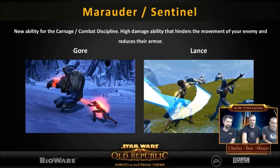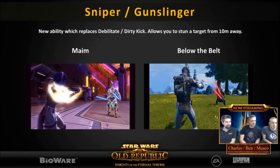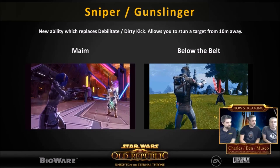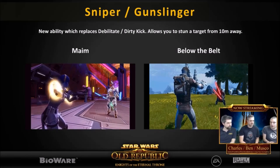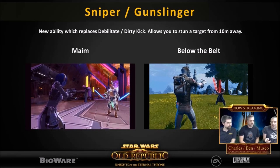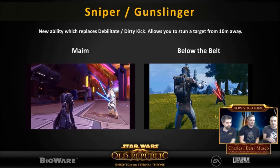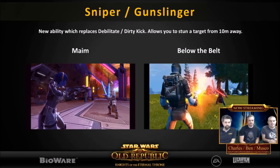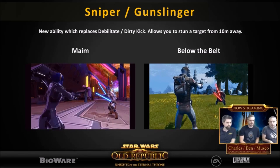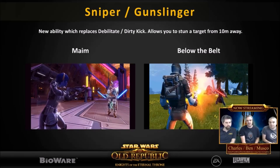The next one is Maim. This one is just a stun. It replaces the stun that Snipers and Gunslingers have right now, because the current stun is only usable from a 4 meter range. Now they're giving them a stun usable from a 10 meter range. So basically, instead of stabbing the person with a vibro knife, they kind of just hurl a vibro knife at them. This is meant to solidify Snipers and Gunslingers as a ranged class, so now they can stun an enemy for four seconds from range.